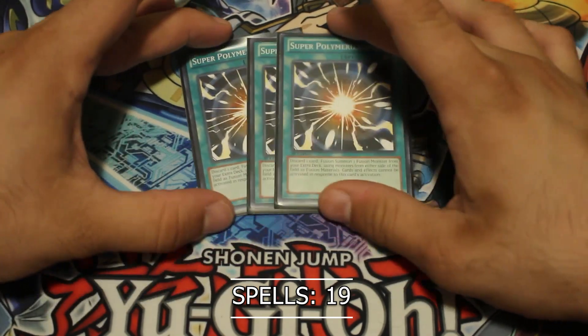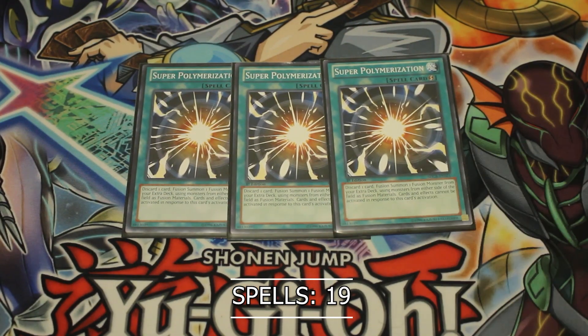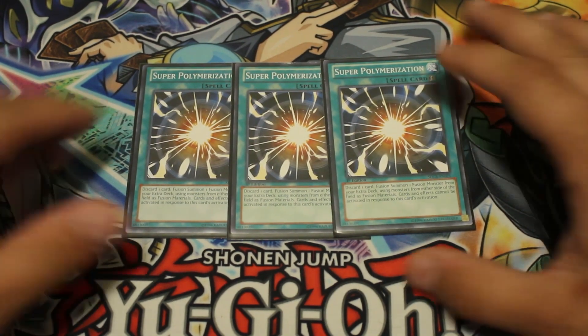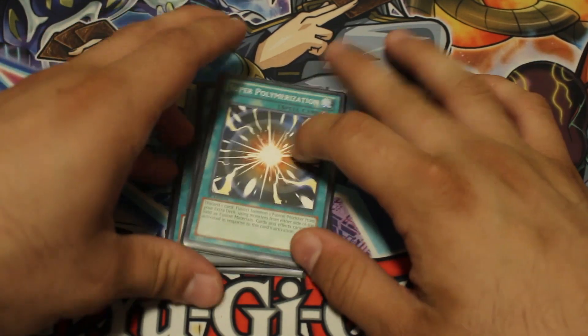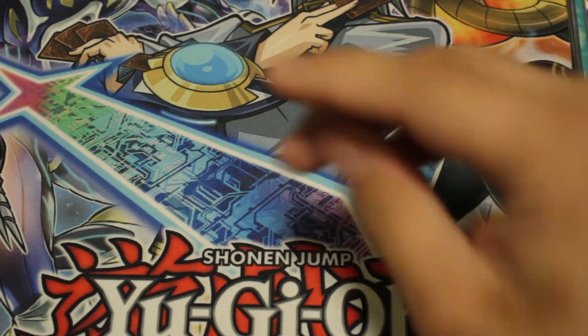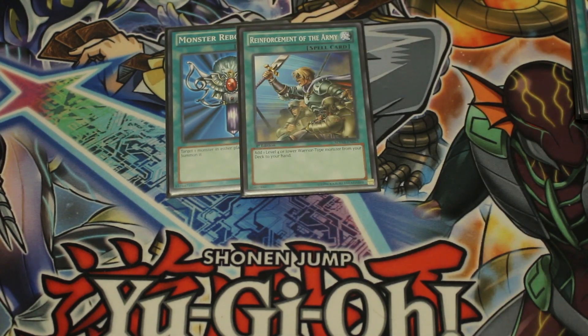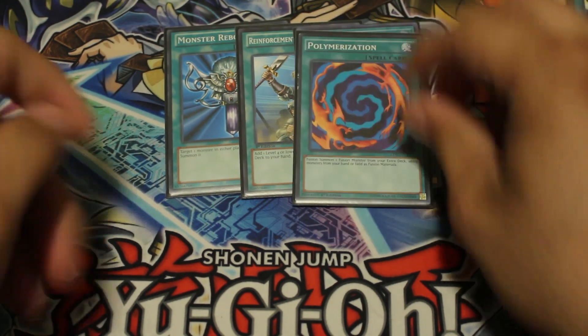Let's get into the spells. Three Super Poly — this card is arguably one of the best cards in the game. It's uncounterable and with so many different extra deck monsters you can out all sorts of boards. I don't think it'll stay at three for too long, but we'll see. One Monster Reborn, one Reinforcement of the Army, one Foolish Burial — all pretty self-explanatory. And one Polymerization.